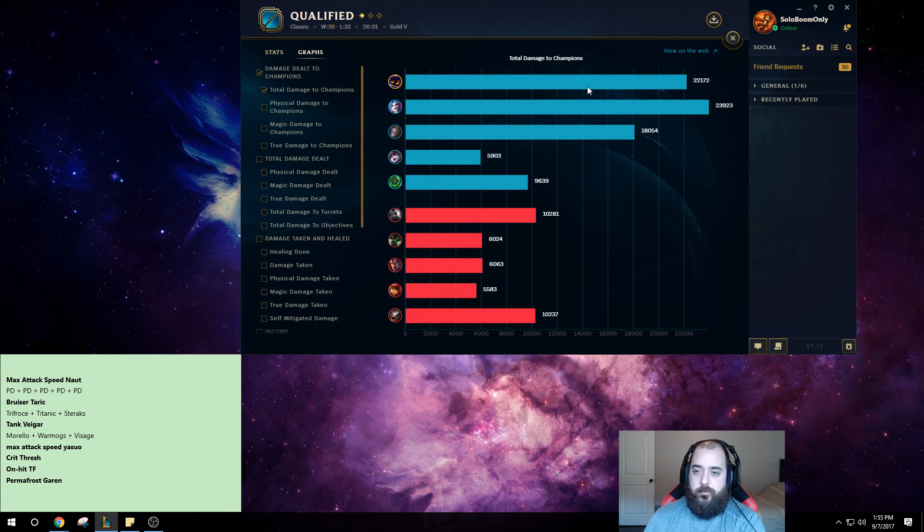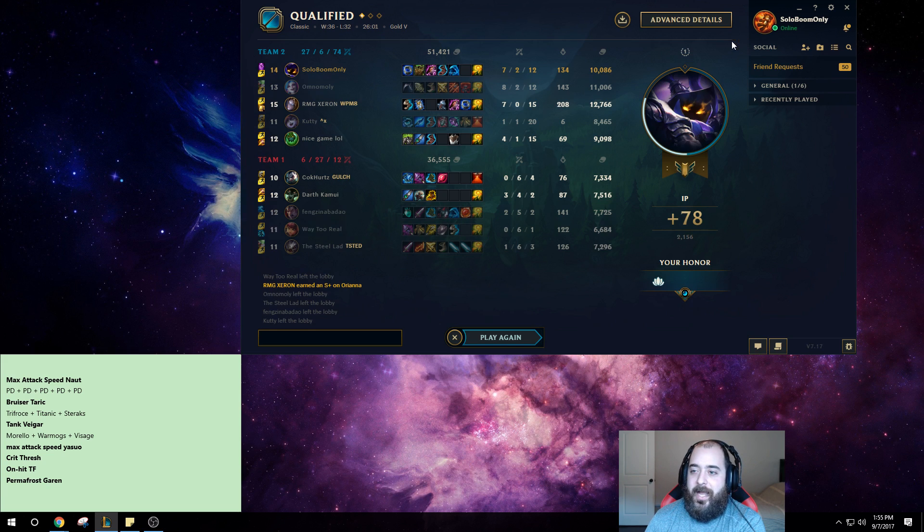This build is pretty solid, especially in top lane — you just get free AP all game. I had 270 free AP at the end of the game — that's 6,000 gold worth of stats. I basically have 16,000 gold worth of stats total. That 6,000 gold in AP is how much total gold their mid laner had. You see how ridiculous this is?